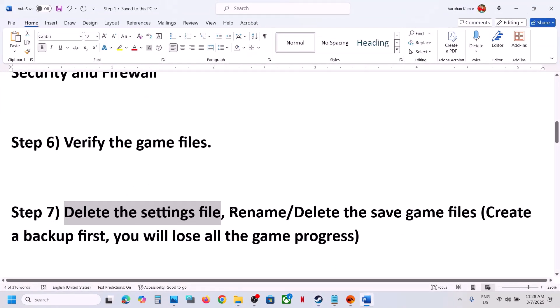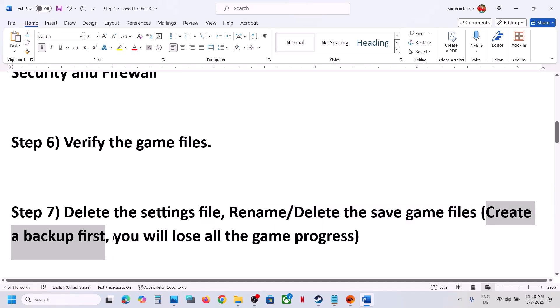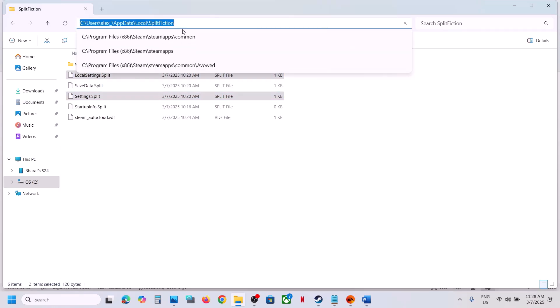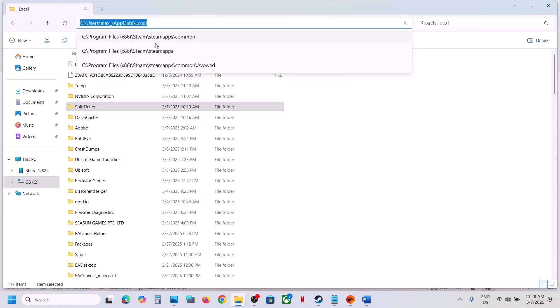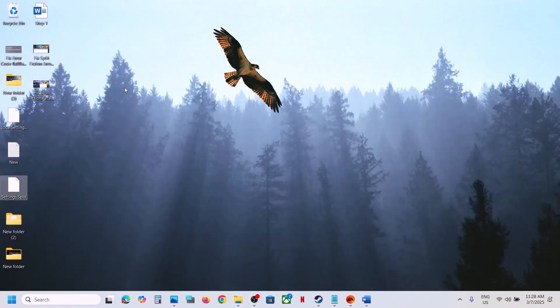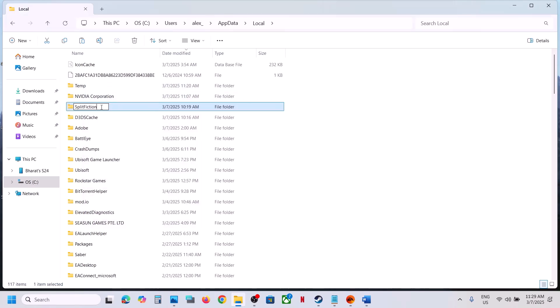Still not working, rename or delete the save game files. Before you do this, create a backup first — when you rename or delete save files you will lose all game progress and have to start from scratch. Go to the same AppData location, find the game folder, copy it and paste it to the desktop as a backup. Then rename or delete the folder and launch the game.